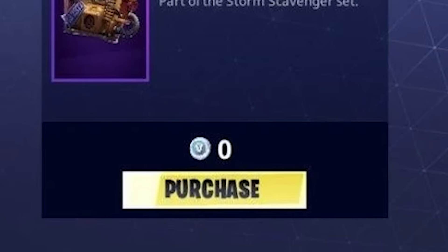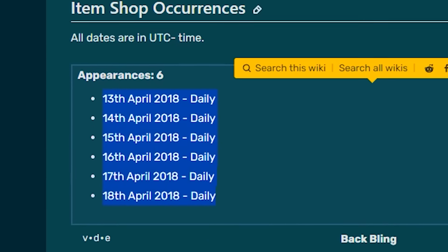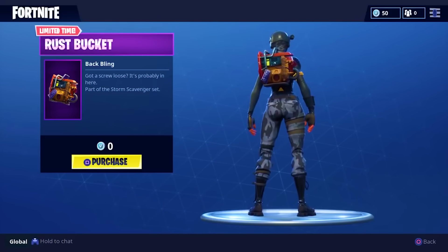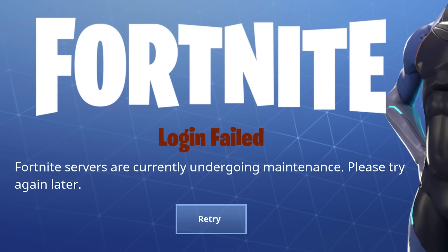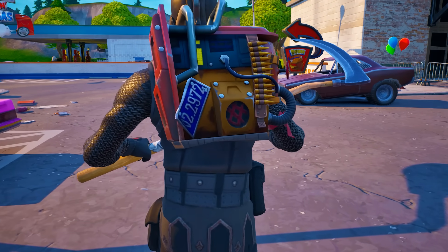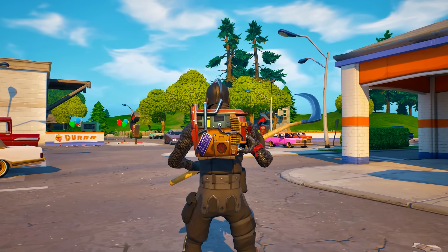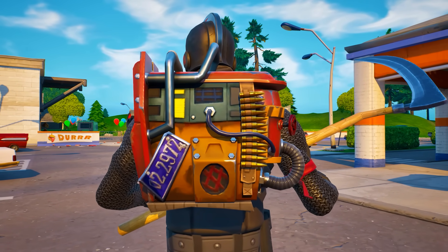This back bling has one of the biggest secrets of any cosmetic item in all of Fortnite. It released in the item shop for totally free, staying there between April 12th and April 19th of 2018. Epic Games released it for free as an apology after their servers experienced unexpected issues. On the back of this back bling, we noticed something very mysterious — a little license plate showing the numbers U2.2977, which none of us thought would ever be important.